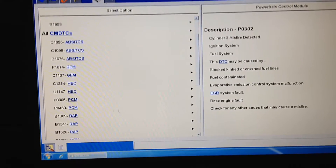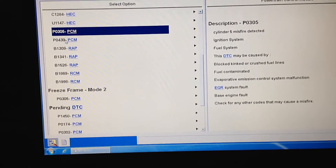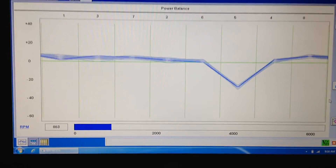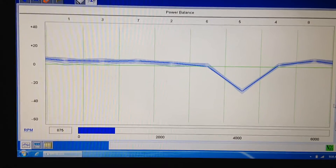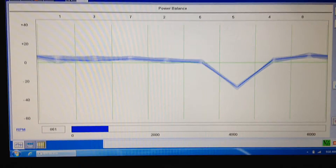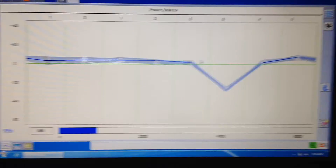He also has cat problems, and there's a pending P0302. I want to show you this power balance tool we got from Ford — I don't know if any other manufacturer has this. It works in a graph presentation where we can watch the cylinders and their acceleration compared to each other. You can see this one has negative 30% acceleration compared to the other cylinders. When they're all right around zero, they're all good — just a little bit of waviness to them.